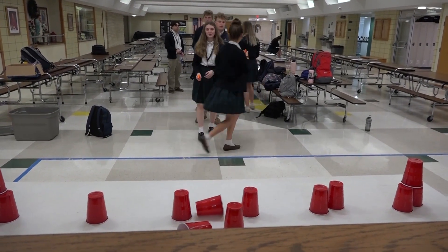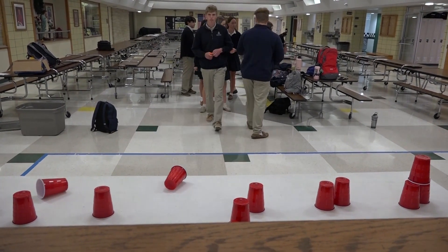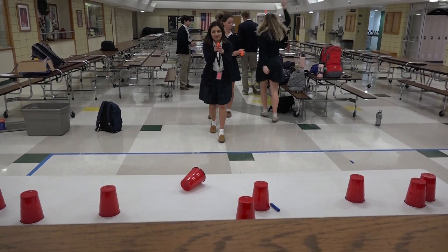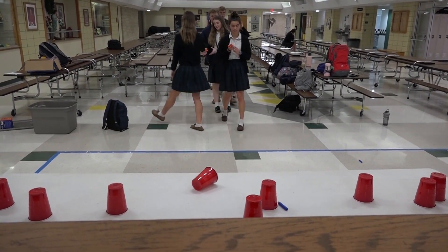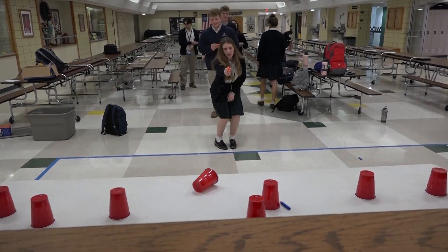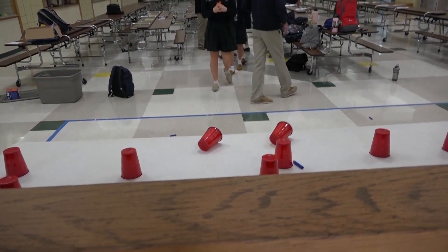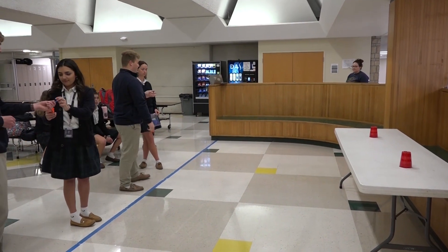Each house will line up single file in front of one table. House members are given one dart to shoot at a cup of their choice. Students remain in the same order in line for the duration of the game. Students will cycle through in order until all 50 darts are used. Students may not shoot twice in a row if there are remaining darts — the line starts over from the first person. Students have a limit of 10 seconds to shoot their dart. If you shoot a person, the house receives zero points and ends their turn. If you shoot at another table and knock a cup to the floor, you do not get the point. One point for each cup that falls off the table.